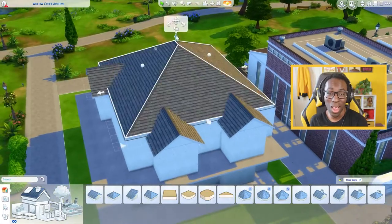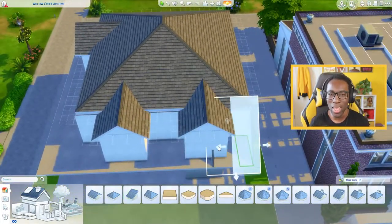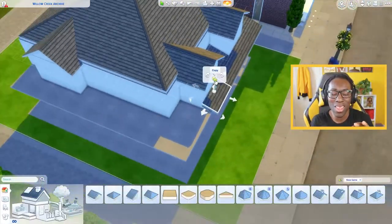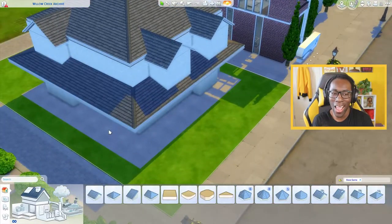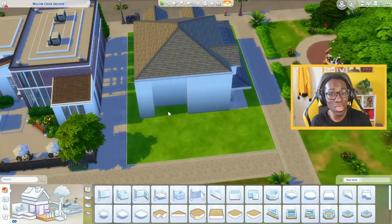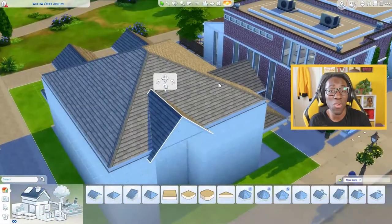Nevertheless, we've got a community lot that's fully functional. It's a two-story library in Willow Creek on that strip. I'm very excited about the save file because I don't want to rush through it — I've been working on it for like a year and a half because I'm slow and I take forever to build. I'm a perfectionist and I don't like half-done builds.